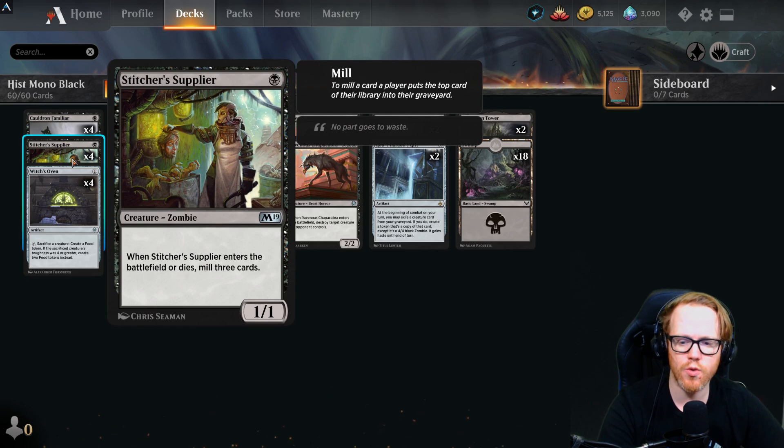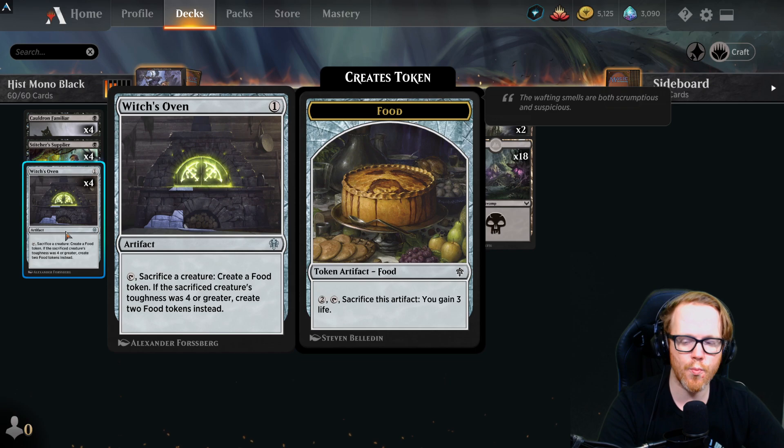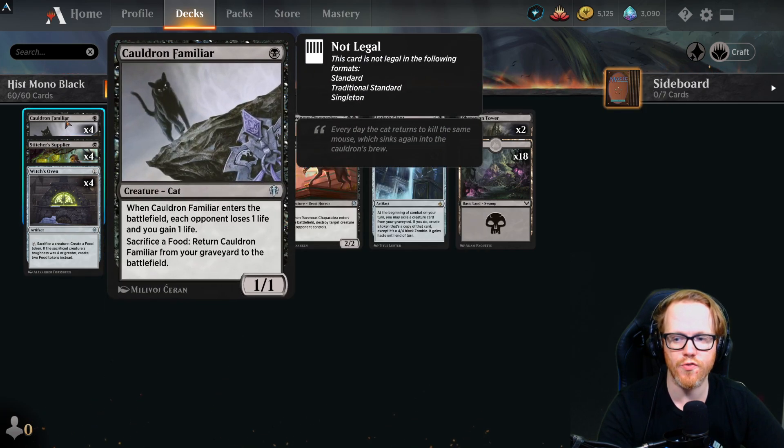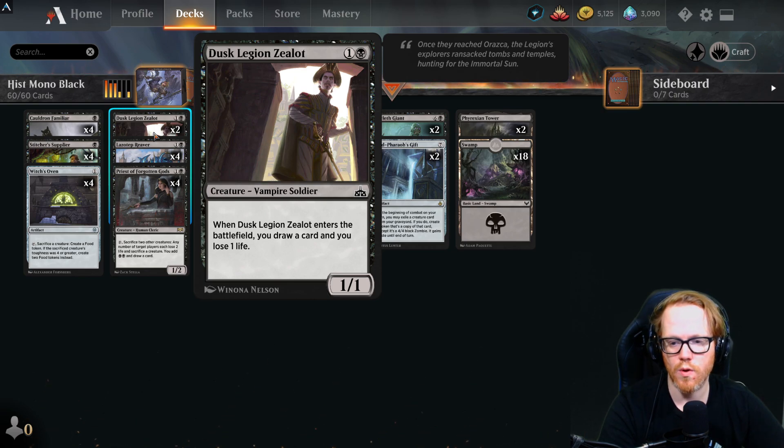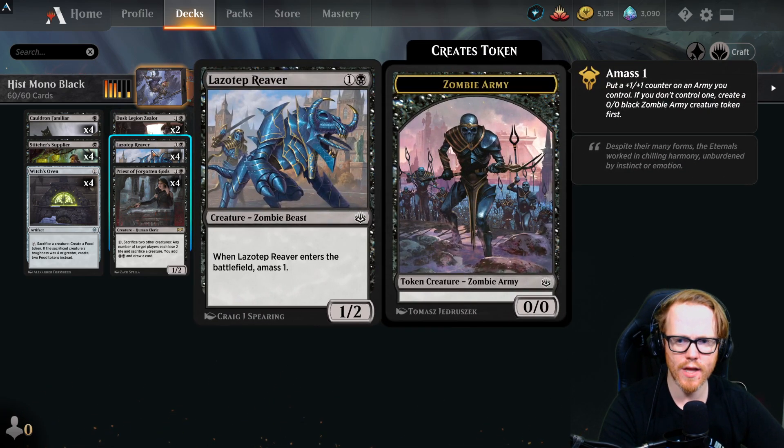Stitcher's Supplier is a one-mana 1/1 that mills three cards when it enters or dies — a great way to fill the graveyard for God-Pharaoh's Gift. Witch's Oven sacrifices a creature to create a food token, useful for recurring Cauldron Familiar. Dusk Legion Zealot is a two-mana 1/1 that draws a card at the cost of one life, giving us a bit of card draw since black lacks efficient draw spells.